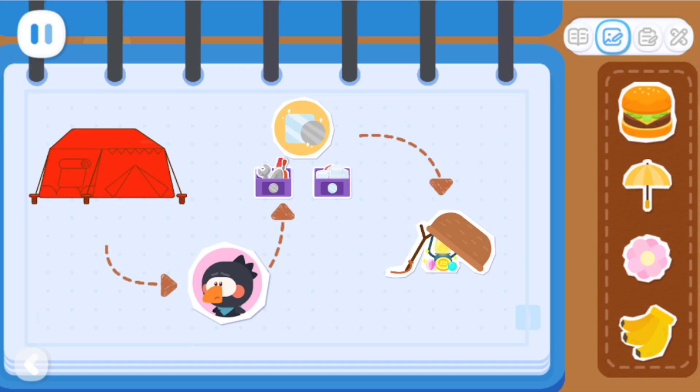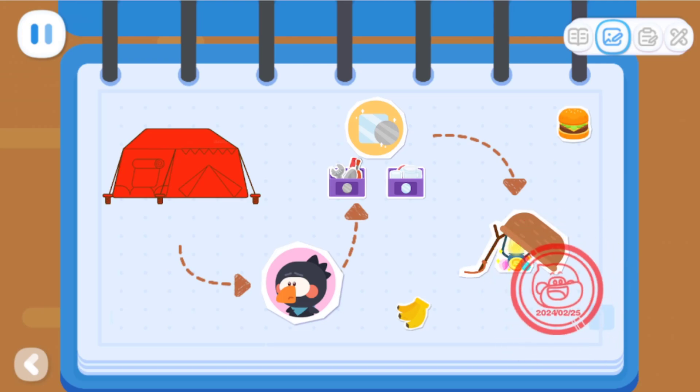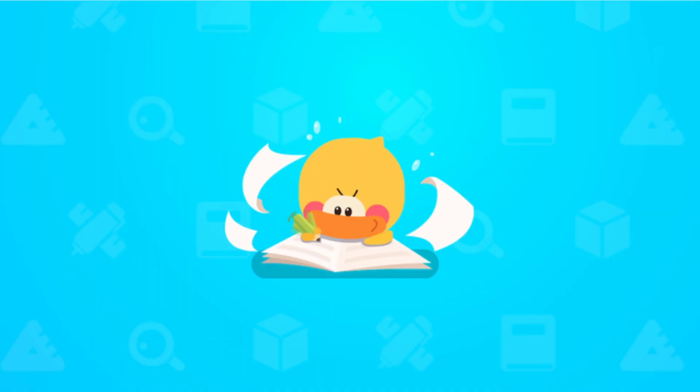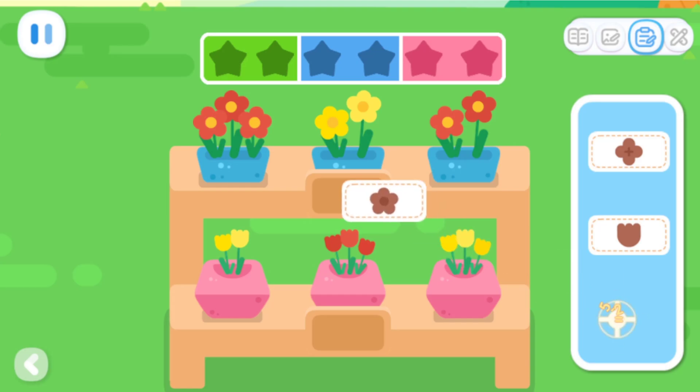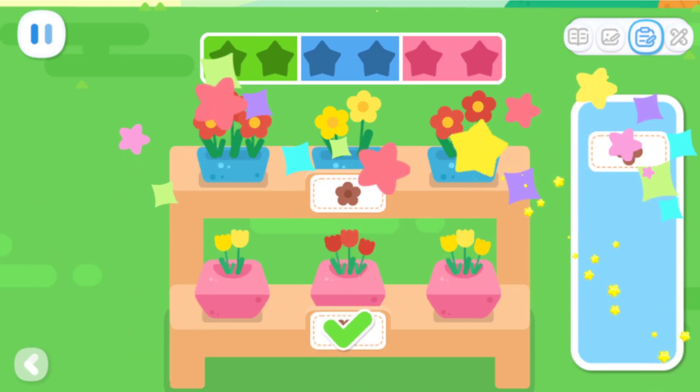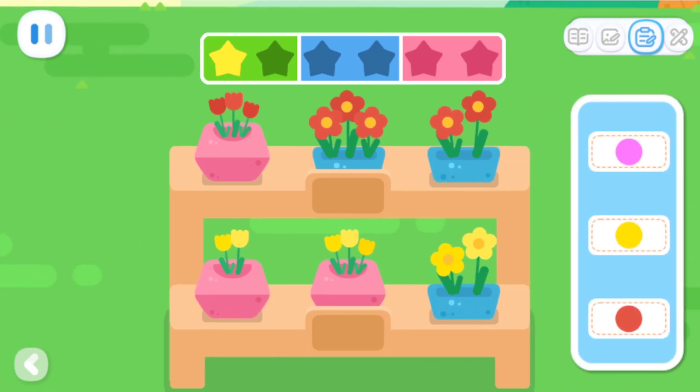Now, can you help me decorate a bit more? It's done! Hurry with you! Practice with Quacky! Choose the right label based on the common feature of the flowers on each shelf. Look at the flowers on the same shelf carefully and find what feature they have in common.